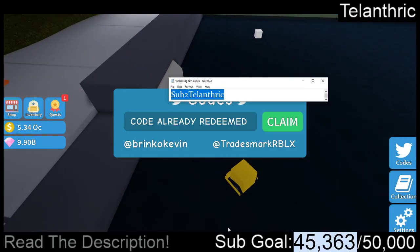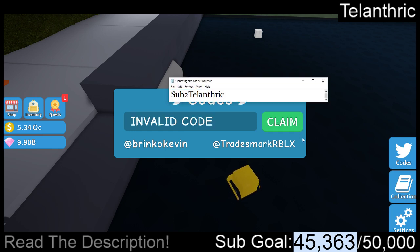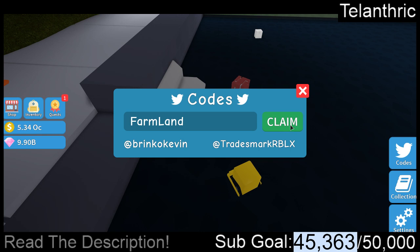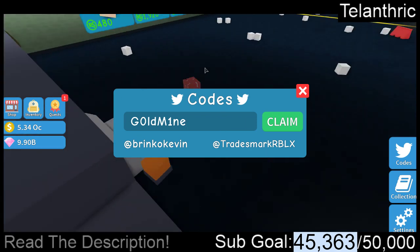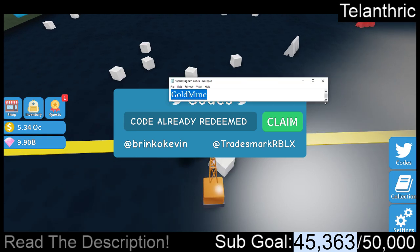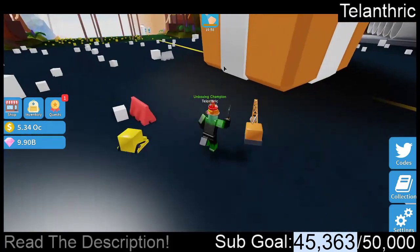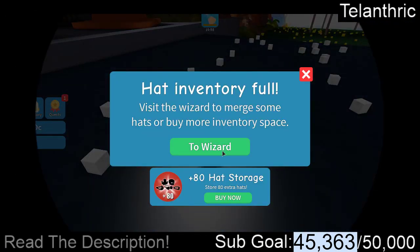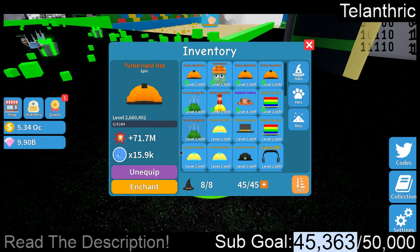More codes. Next code is Collection, but the I is a 1 — that one was also from that old area. Farmland is also from an old area. Ghost gifts, but the O is a 0 — that one too. Goldmine, except the O is a 0 and the I is a 1 — and that's for the new area, so it works. Next code is EXP boost, which gave me a 100% EXP boost for 20 minutes — that's really overpowered.